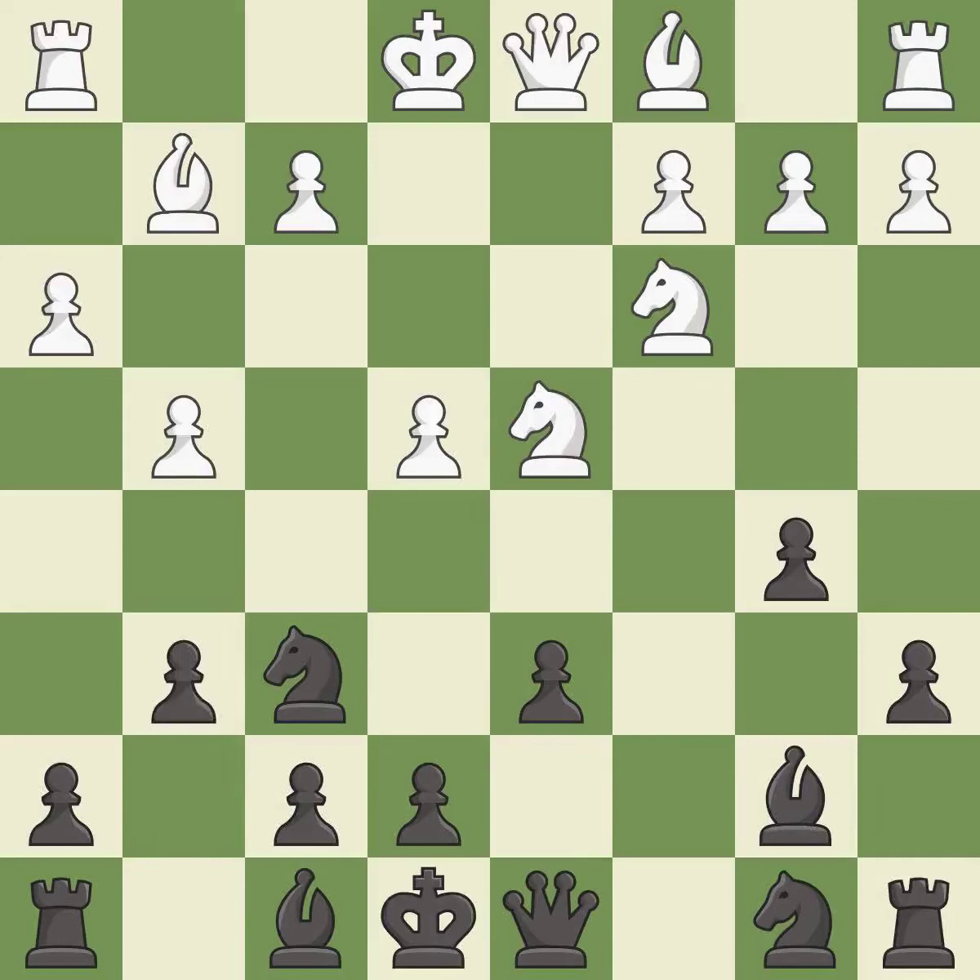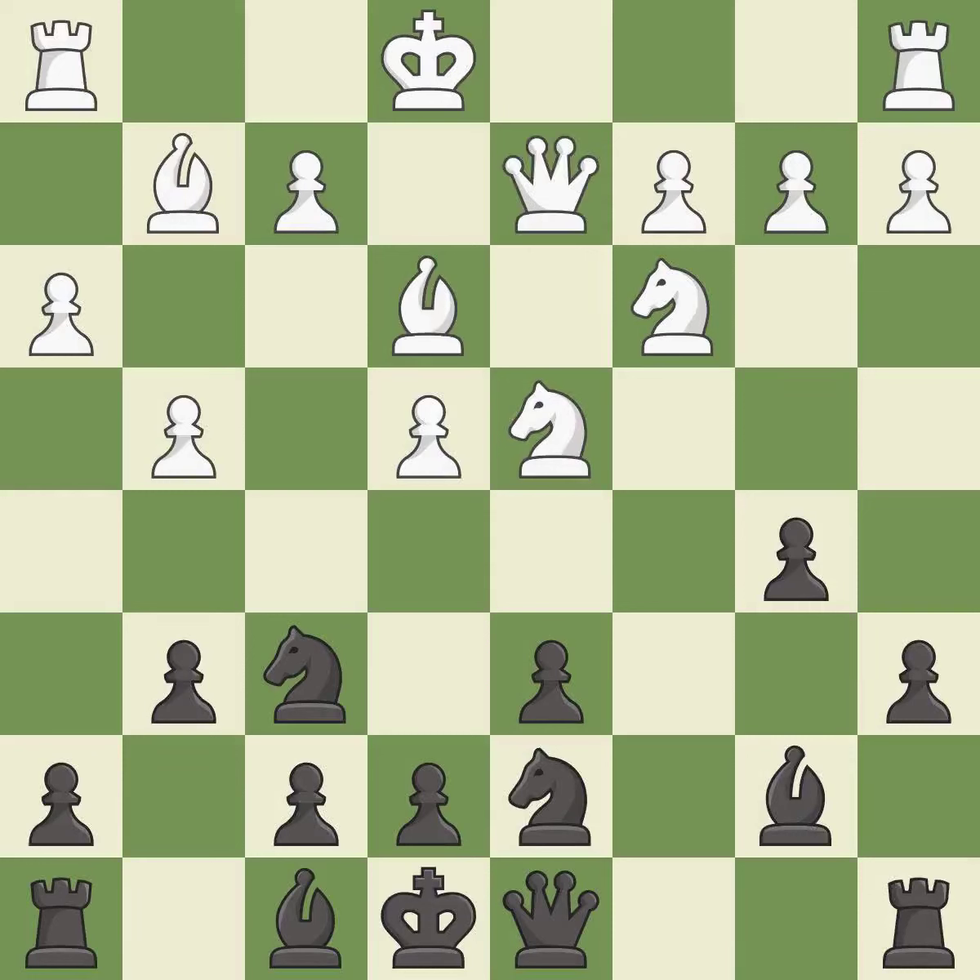The bishop is ready to be developed to an active square. This threatens to kick a knight — it is an inaccuracy. This activates a knight by developing it off of its starting square. This misses an opportunity to kick a knight — it is a mistake — and allows the knight to control more squares.